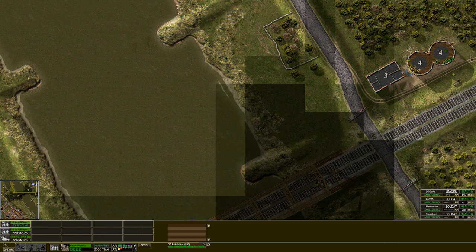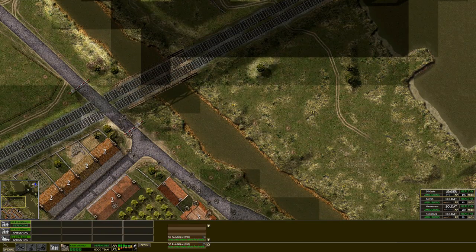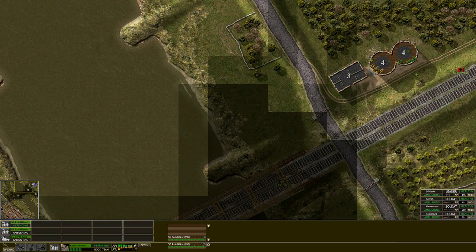We can't deploy on the other side — there's a barrier here. So if this grey area wasn't there, we could deploy all over the map, or at least not in Ravenstein city itself. I think we're going to just put these things in the forest and hide. I'm going to set them on ambush — I don't want to give away our position.